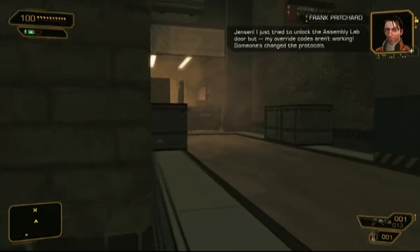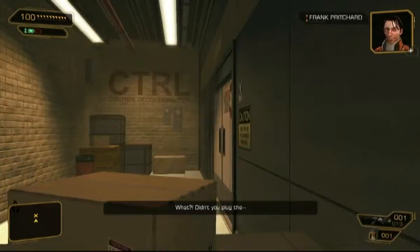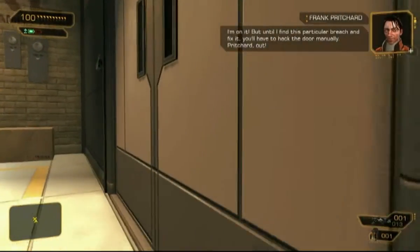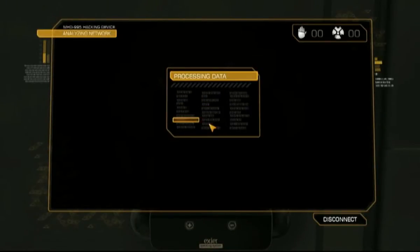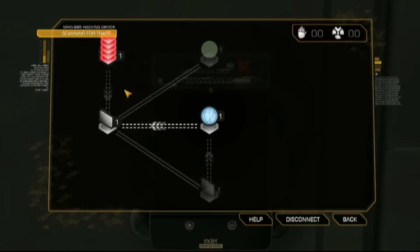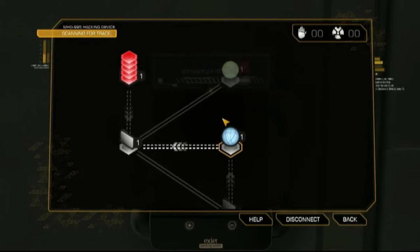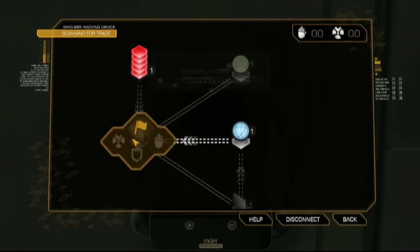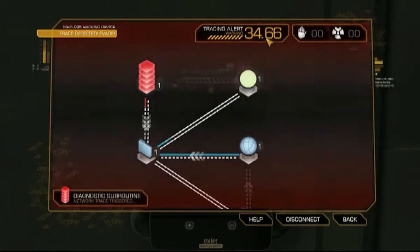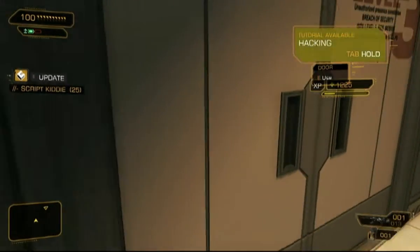Jensen, I just tried to unlock the assembly lab door, but my override codes aren't working - someone's changed the protocols. You'll have to hack the door manually. Hacking is one of the funnest things you can do - it's a little mini-game. The trace comes from the security area; you start from the hacking area and have to get to the objectives - these green spheres - before the tracker makes its way back to your point of entry. It's a race against time, and one of the skills you can upgrade very easily. We have 35 seconds, so this should not be a problem at all. But sometimes it can be incredibly difficult and rewarding.